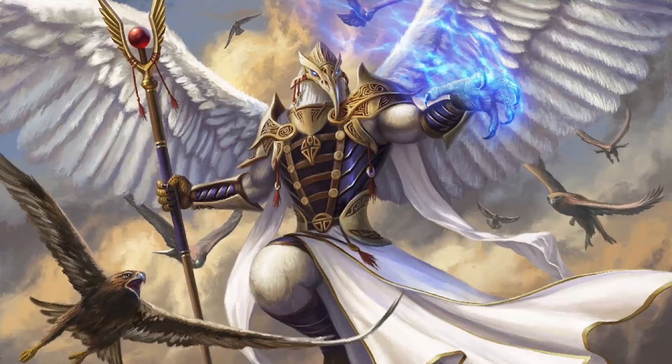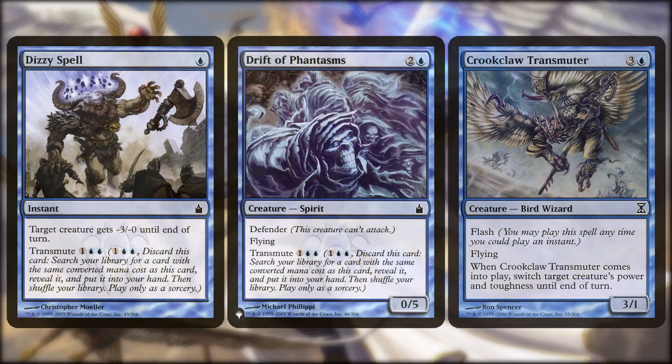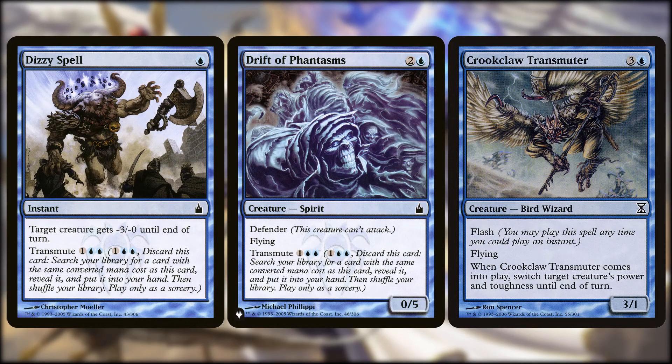With that combo in mind, we do have some transmute cards that make it easier to assemble and use: Dizzy Spell, Drift of Phantasms, and Claw Transmuter. All three of these pieces are useful on their own. I'd recommend only trying to assemble the Ornithopter combo if you have Ornithopter and two other pieces in your hand already, or Ornithopter and ways to find two other pieces. Otherwise, just use the pieces on their own.